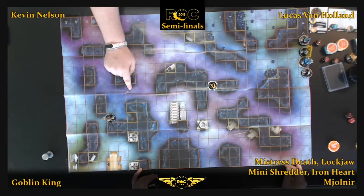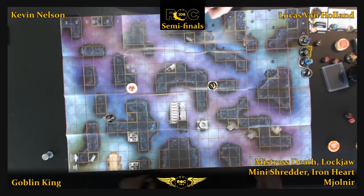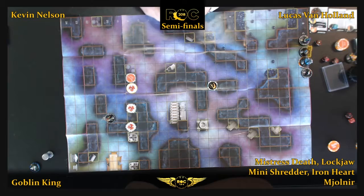Kevin moved Goblin King back, so he's going to wait until the Gamma Bomb goes off too. So they're both going to wait everything out. The only difference is Kevin's down 5 points. So if you're going to give up 5 points anyway, you might as well try to get in with it if you can.